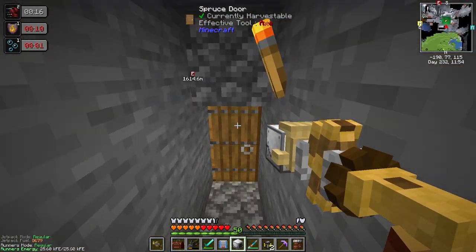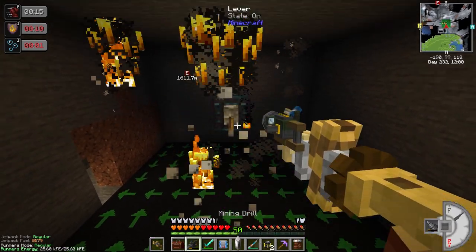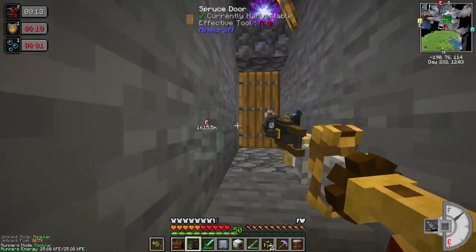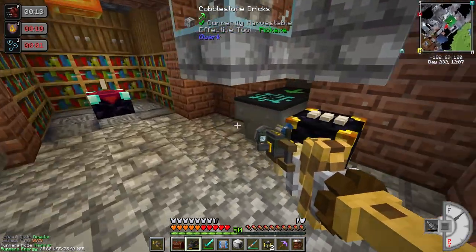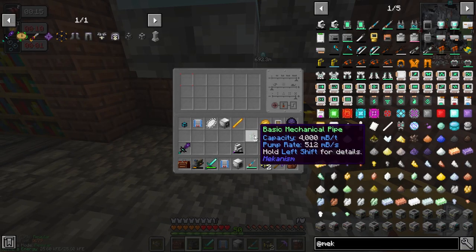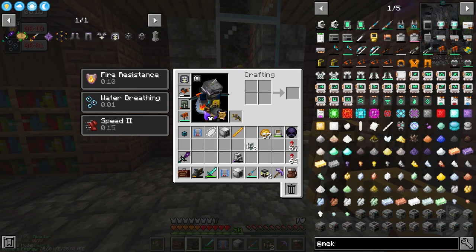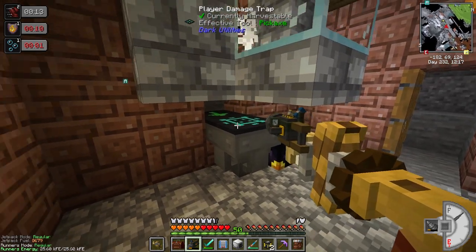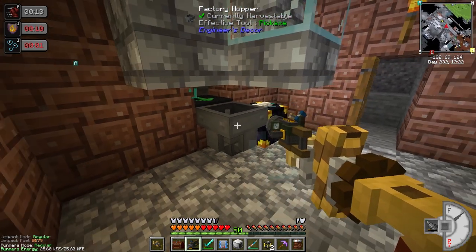I'm going to be basically using this mob crusher to kill the mobs instead of how it currently works. I flipped that off and that should work. We got mobs stuck up there, but we should now have that end up in the ender chest. Oh nope, I ended up picking it up. Okay, so mob crusher is going to take this place. Let's go ahead and break this because we no longer need that.